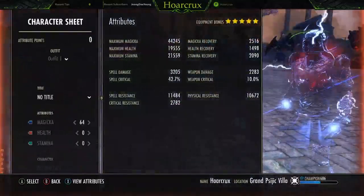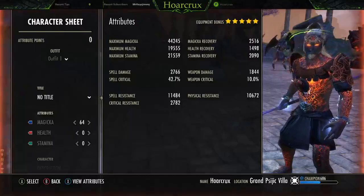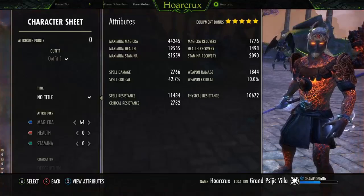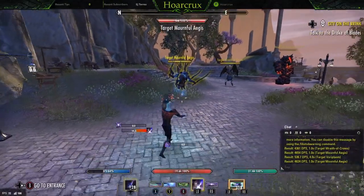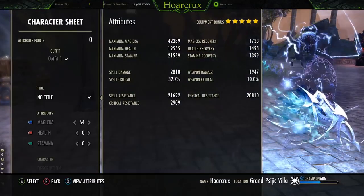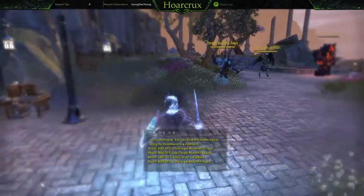Here's everything that you guys saw in the thumbnail: 3200 spell damage, 2500 magic up, 2k stamina cup, health recovery through the roof, amazing health, amazing magicka, crit resist also super high — and it could be pushed further. On the back bar, if you're worried about resistances, don't worry. We're hitting the 20k soft cap, which I suggest running on any light armor build as a bare minimum.